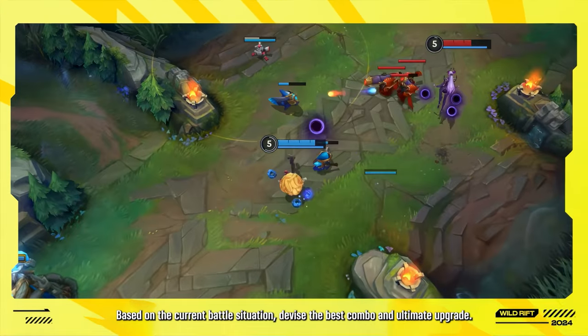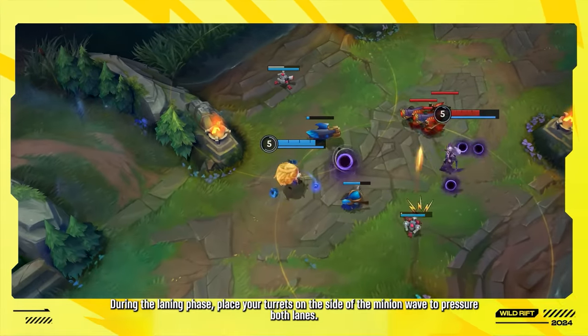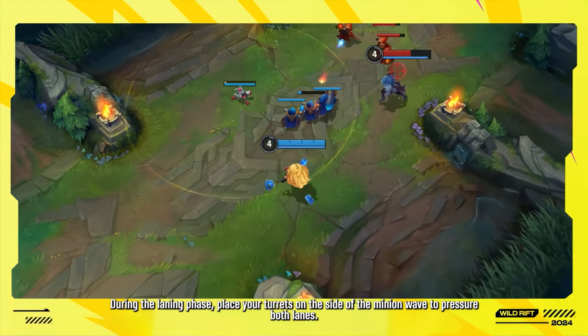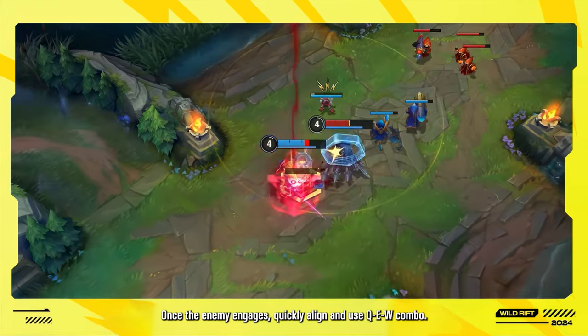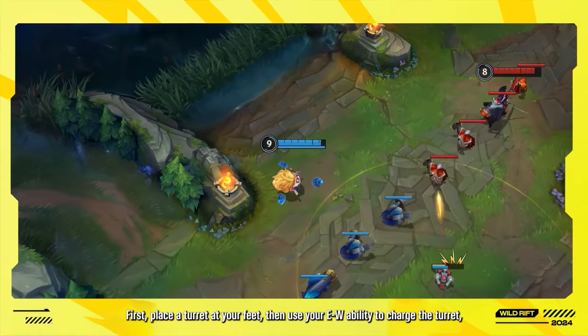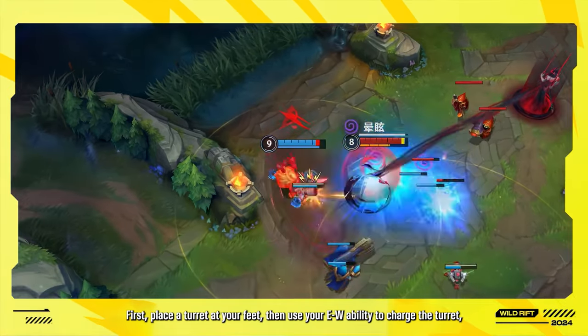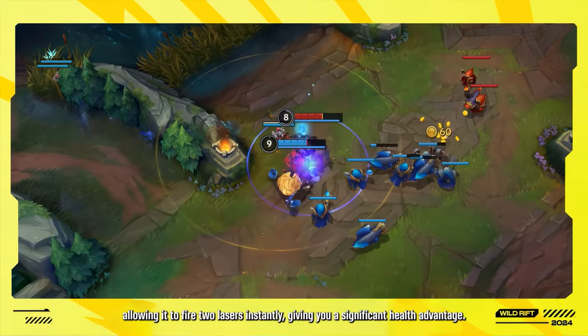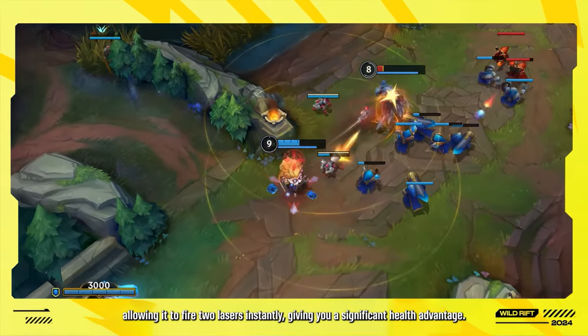Based on the current battle situation, devise the best combo and ultimate upgrade. During the laning phase, place your turrets on the side of the minion wave to pressure both lanes. Once the enemy engages, quickly align and use the QEW combo. First, place a turret at your feet, then use your EW ability to charge the turret, allowing it to fire two lasers instantly, giving you a significant health advantage.